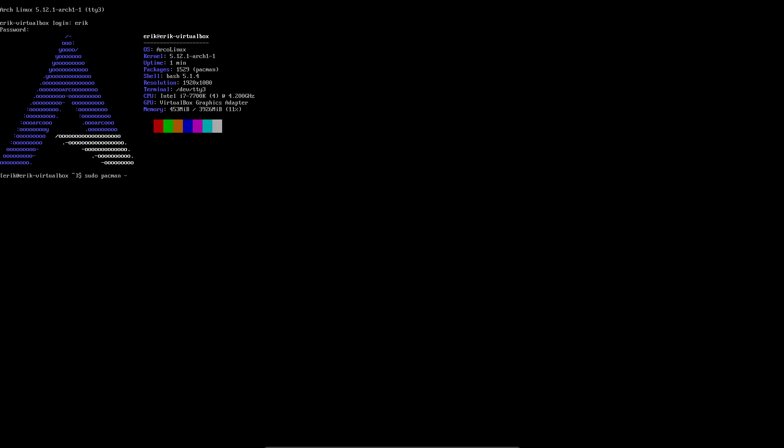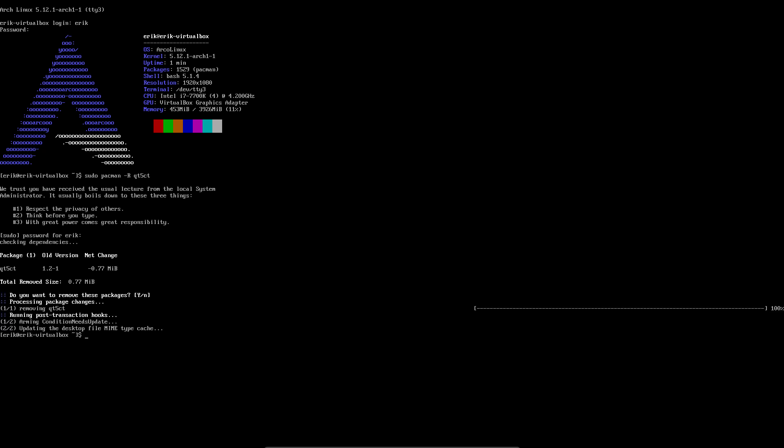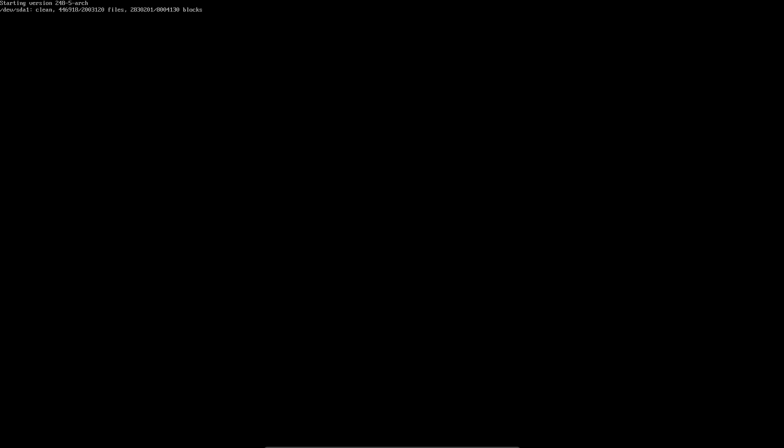Qt5ct does not mix with Plasma, and that's what we used in XFCE, so remove qt5ct. This is something you should know — Calamares can't know that, right? It's not artificial intelligence, it's just a tool to install packages. So qt5ct is out. You don't reboot — just one package gone.